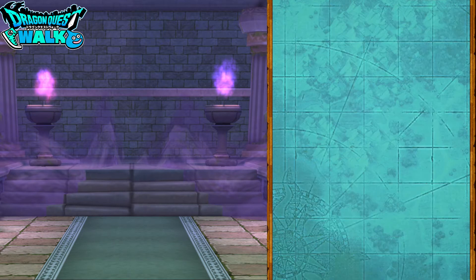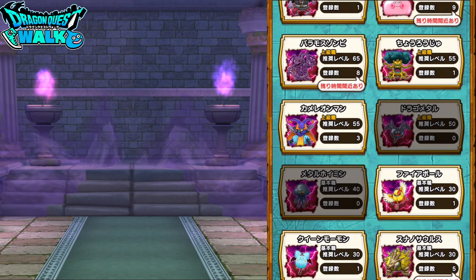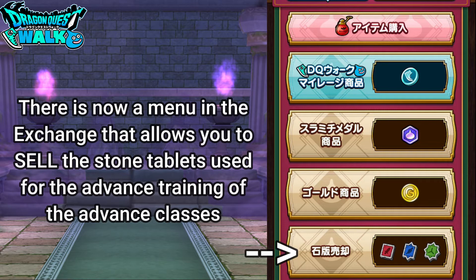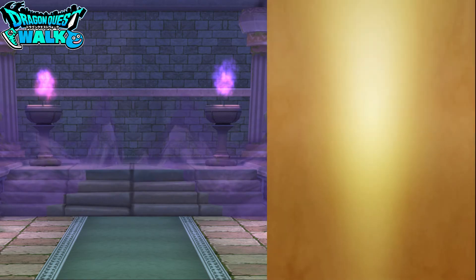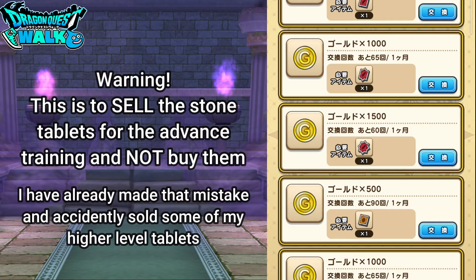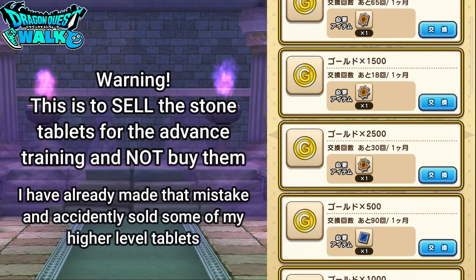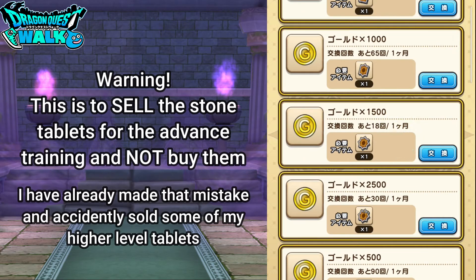This is going to be the new interface with the Hokura. One other thing you're going to notice is going back to your preparation and to the exchange at the bottom — the stone tablets that you use for the special training or advanced training for your advanced classes — you can actually now sell your extra ones. Remember, this is going to be to sell and not to buy. I actually made this mistake earlier right when this came out; I thought I could buy and ended up selling some really good ones.